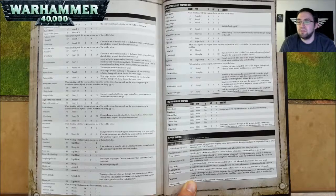A Rail Gun — choose one of the profiles: Solid Shot is 72 inch range, Heavy 1, Strength 10, AP negative 4, and D6 damage — each wound roll of 6 causes the target unit to suffer D3 mortal wounds in addition to normal damage. Sub-munitions is 72 inch range, Heavy D6, Strength 6, AP negative 1, and 1 damage. A Seeker Missile is 72 inch range, Heavy 1 — a unit hit by this weapon suffers a mortal wound. Each Seeker Missile can only be used once per battle and only hits on a roll of 6. A Smart Missile System is 30 inch range, Heavy 4, Strength 5, AP nothing, and 1 damage — can target units not visible to the bearer, and units attacked do not gain any bonus to saving throws for being in cover. A Supremacy Rail Gun is 72 inch range, Heavy 2, Strength 10, AP negative 4, and D6 damage — each wound roll of 6+ causes D3 mortal wounds in addition to normal damage.